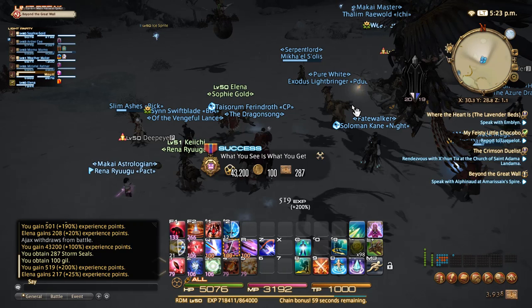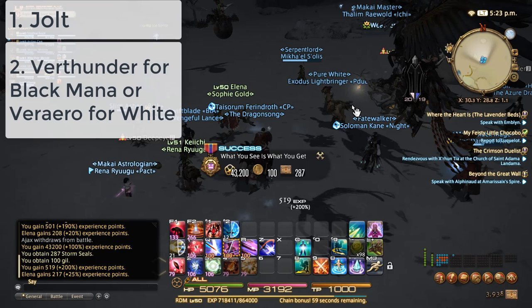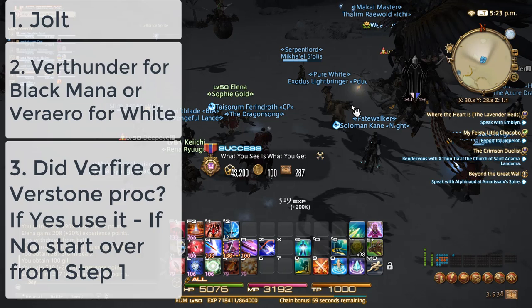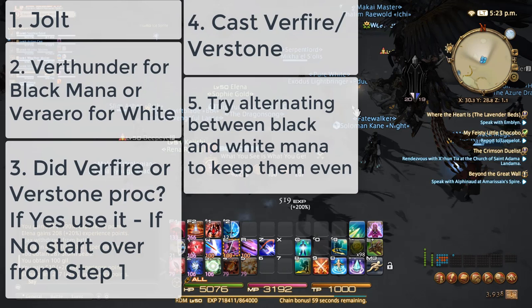First you're gonna start off with Jolt. You're gonna follow that up with Thunder for black mana or Arrow for white mana. Now if Fire or Stone respectively proc then you're gonna go on to the next step, and if not you're gonna start over from step one. You would then cast Fire or Stone, whichever one you got, and throughout this you want to try alternating between black and white mana so you keep them even.